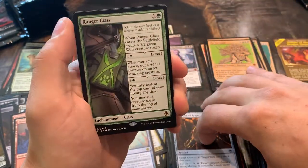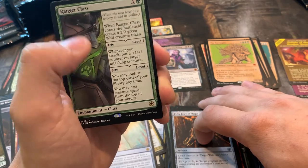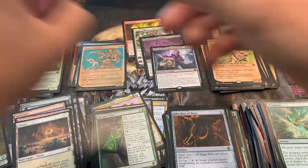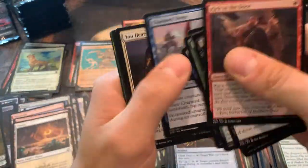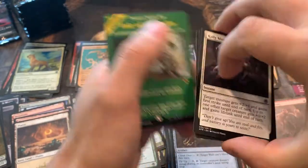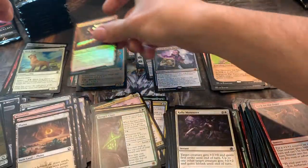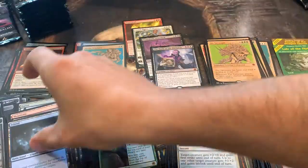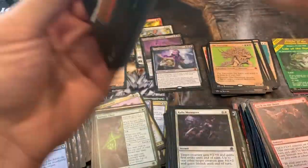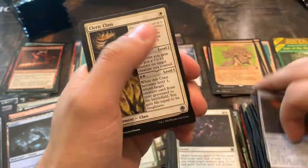Ranger Class — whenever you attack, put a plus one, plus one counter on a creature. That's honestly pretty good. I like that one; I've never had a chance to play with it, but that seems very good in limited. I'm not sure if those class cards will see any play outside of limited. Ooh, Lair of the Hydra — I don't believe I pulled this one yet in this border frame. I do really like these ones because they're unique, but I hate these other ones. I've said that so many times in this video, but y'all can tell how passionate I am about that. I've liked a lot of the border treatments Wizards has done in recent sets, but these just...